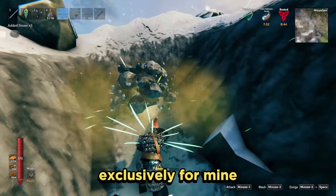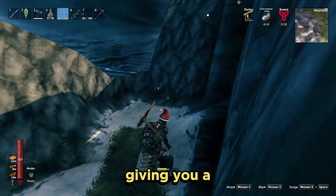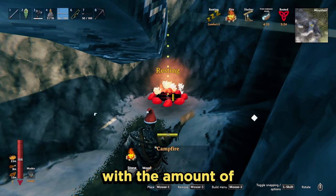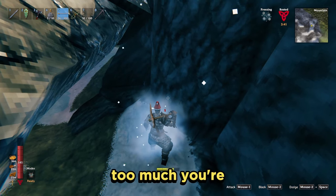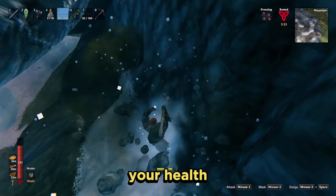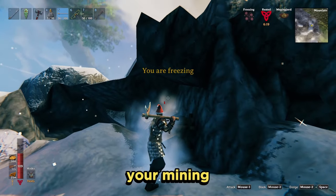Using a bronze or antler pickaxe will save all the durability of your iron one to be used exclusively for mining the silver. After you've dug all the way down, go all the way around and underneath the silver — the silver vein can even act like a roof giving you a bit of shelter. Pop down a little campfire and you can continually top up your rested buff. It's important to keep that stamina regen going. If you do end up with a freezing debuff whilst mining, don't worry too much — the real issue is that the debuff reduces your stamina regen by 60%, which will drastically slow down the efficiency of your mining.